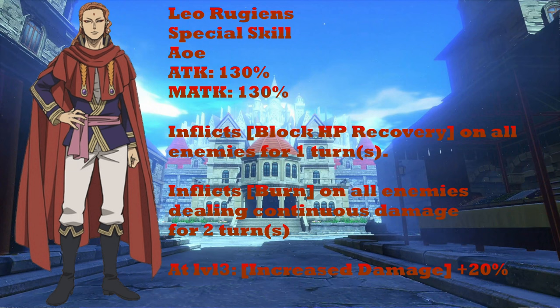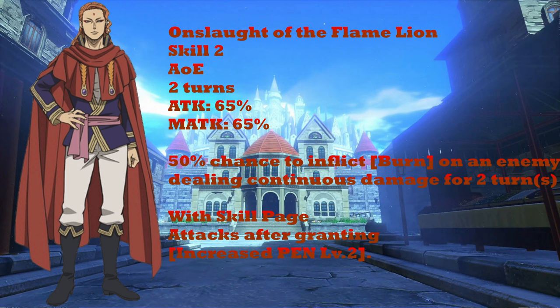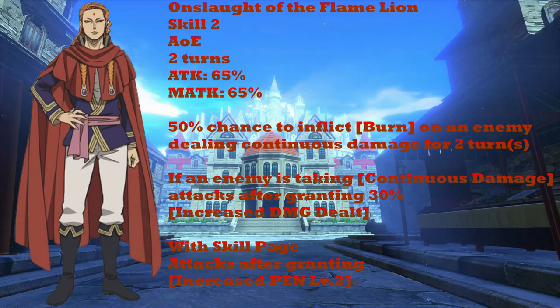His second skill is Flame Creation Magic: Onslaught of the Flame Lion — 50% chance to inflict burn on an enemy for two turns, and with the skill page, attack after granting increased penetration level 2. The change we're adding is the buff we removed from the ultimate: if the target is already inflicted with burn or continuous damage, increase the damage of this ability by 30%. This makes Fuegoleon an excellent AoE damage-over-time attacker. After enemies take damage over time, they're likely to die from this if they haven't healed — and we've already negated their healing.